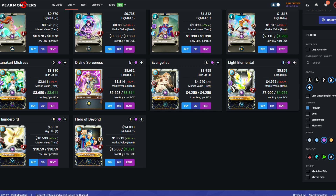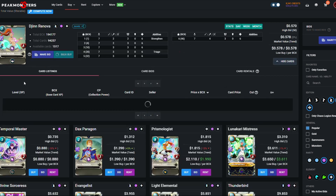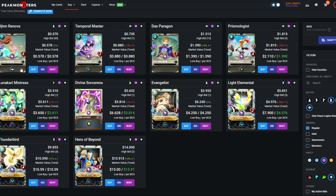Moving on to epic cards, I'm now including Untamed and Chaos Legion epics because you wouldn't get these any other way — you have to buy or rent them. Looking at the Chaos Legion ones, a Prismologist works really well with General Sloan, giving it blast. Divine Sorceress is an old one so you wouldn't play her. Jinn Renova is a more expensive but slightly better Mistress — it costs one mana more but the ability is typically better, so you definitely need to pick up a Jinn because it really helps playing the magic route.